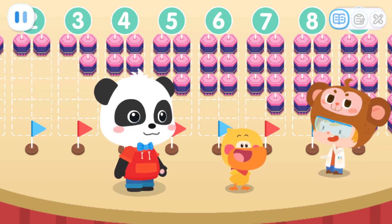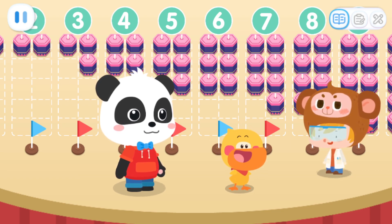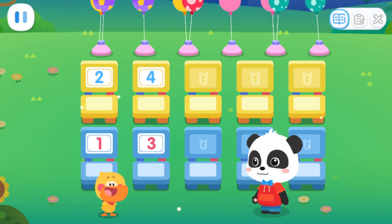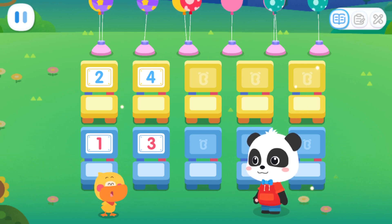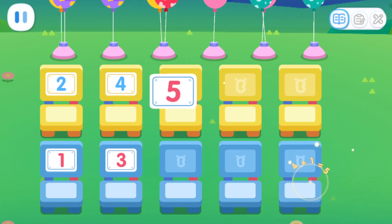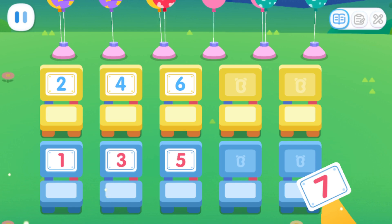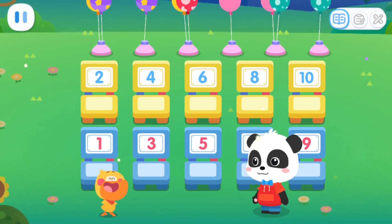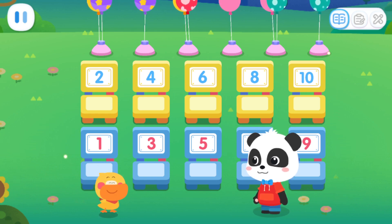Wow, you've arranged them so neatly. Lastly, could you help me label these seats in the audience area? Sure thing. Quacky, there are two rows of seats here. Do you know how to label them? Hmm. Stick odd numbers in one row and even numbers in another row. That's it. Kids, let's stick number tags on the seats together. Stick odd numbers in one row. The fireworks show is about to begin. Let's take our seats quickly. Hooray! Time to watch the fireworks!